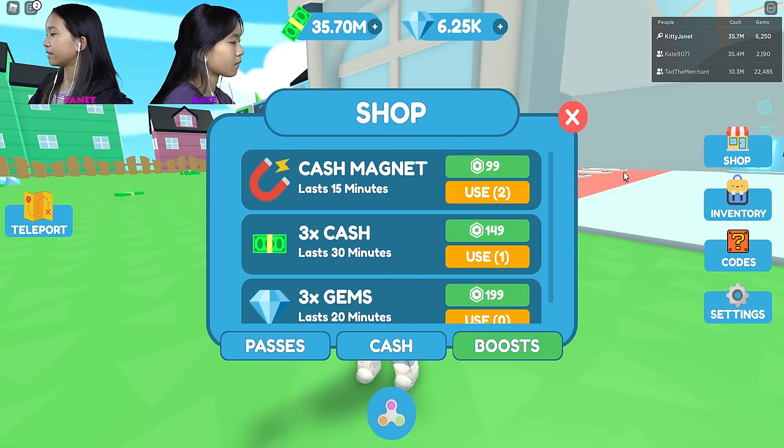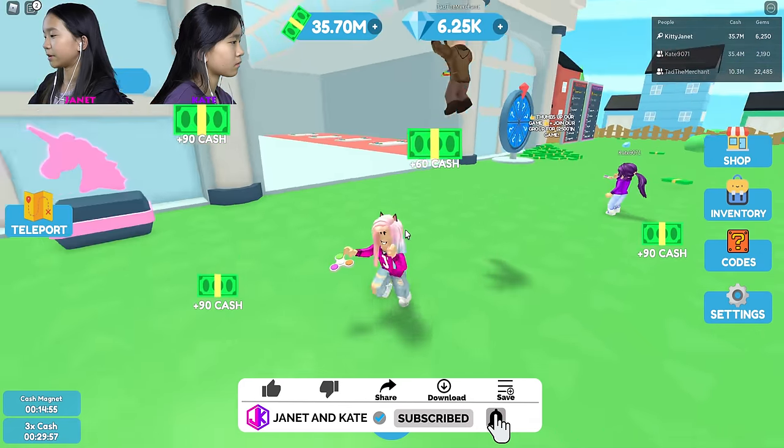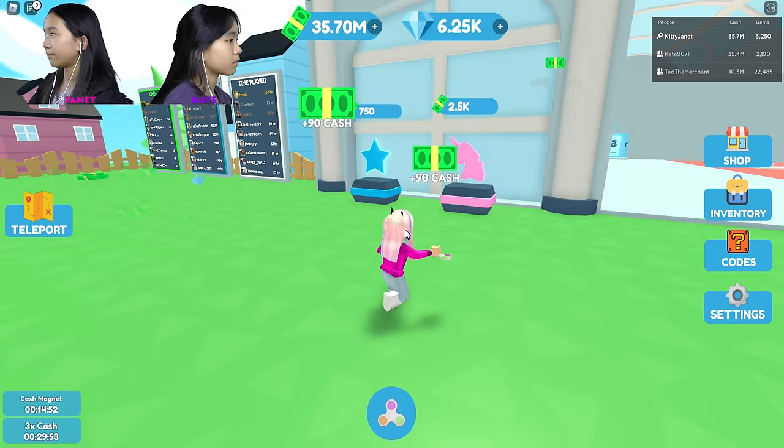In the shop, under Boost, I got this cash magnet — it lasts 15 minutes and gives times three cash. It lasts 30 minutes. So I'm using both right now. Cash magnet used. And then times three cash. So now if I click my fidget spinner, it should give me three times cash. Yep.